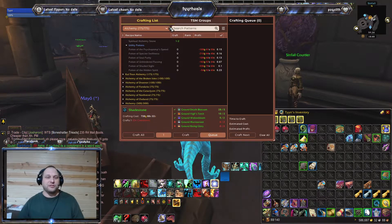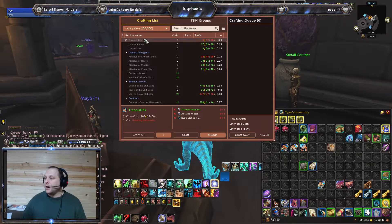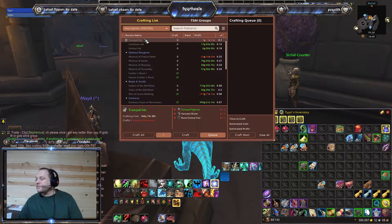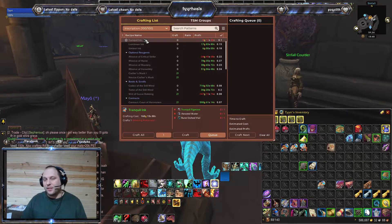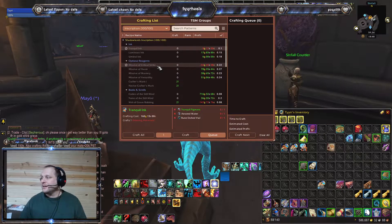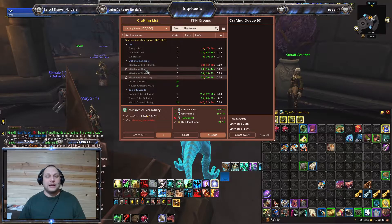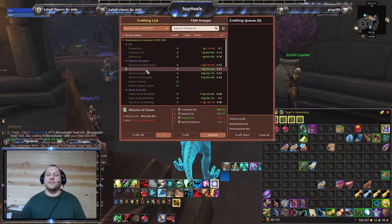And I'm going to hop over to Inscription. All of this works for every profession. Not all professions are going to be as profitable as others, and sometimes old content crafting will be more profitable than current content if you have the right plans. For Inscription, you can see the Missive of Crit is crafting at a loss, but Haste, Mastery, and Versatility are crafting at a profit. Haste is 861 gold crafting cost for a 78 gold profit — under 10%, that's not good.